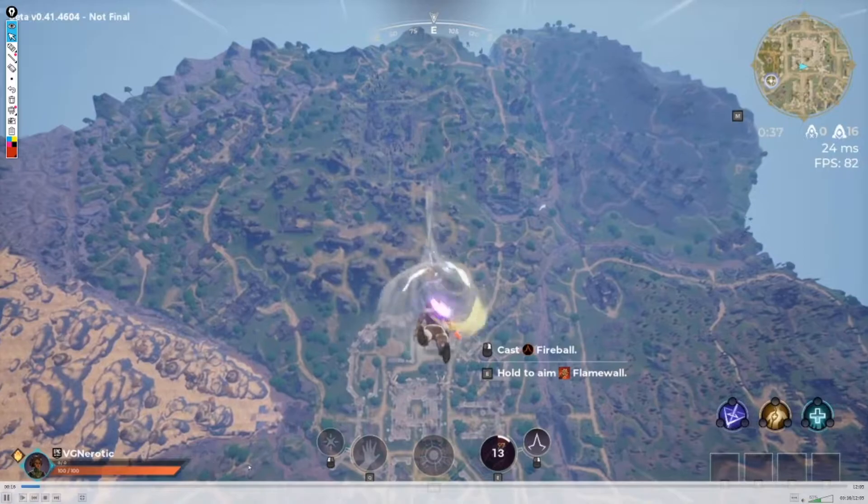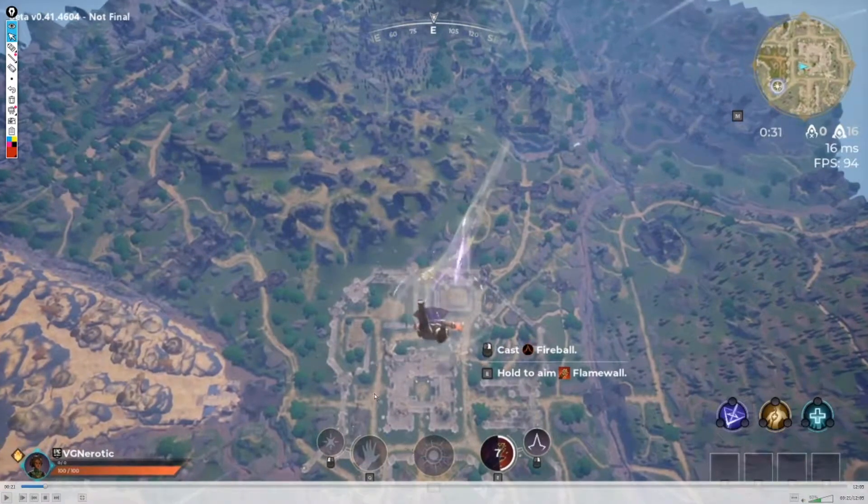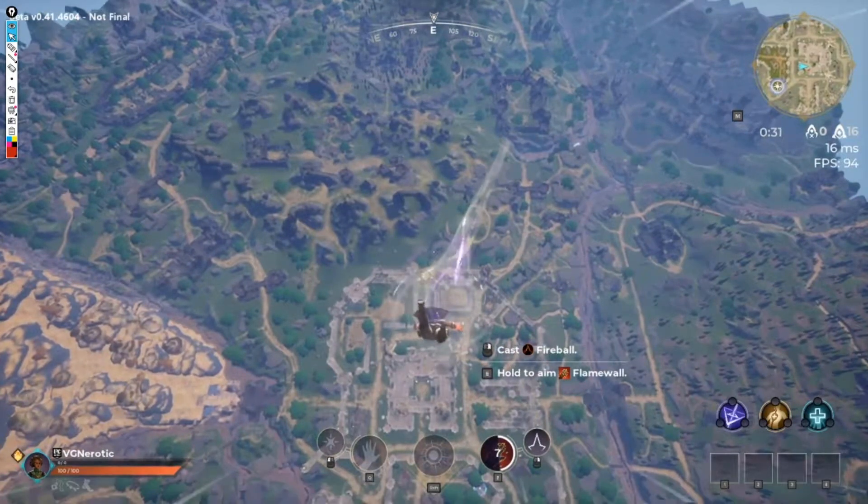We're rocking the Pyromancer with a decent build right here. I want to break this down using what I call the four fundamentals of Spell Break — something I just created right before the video started. We have movement, positioning, class and talents, and build synergy. I could go on all day about all four of these topics.